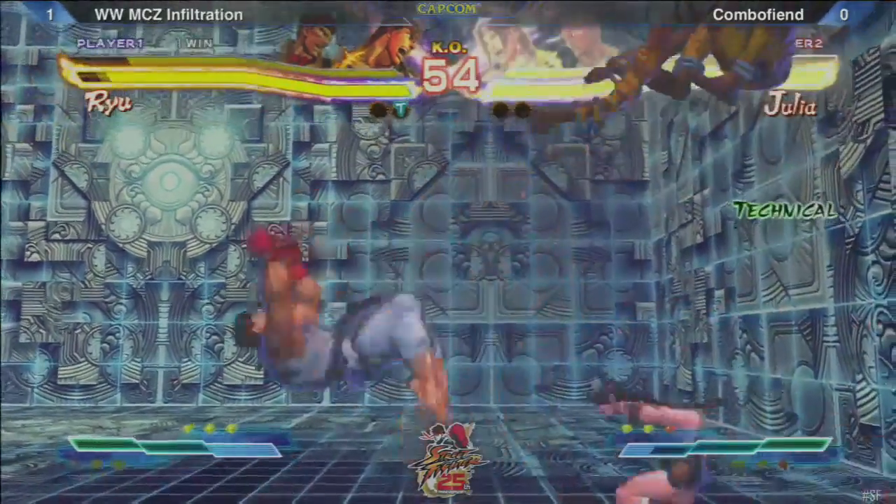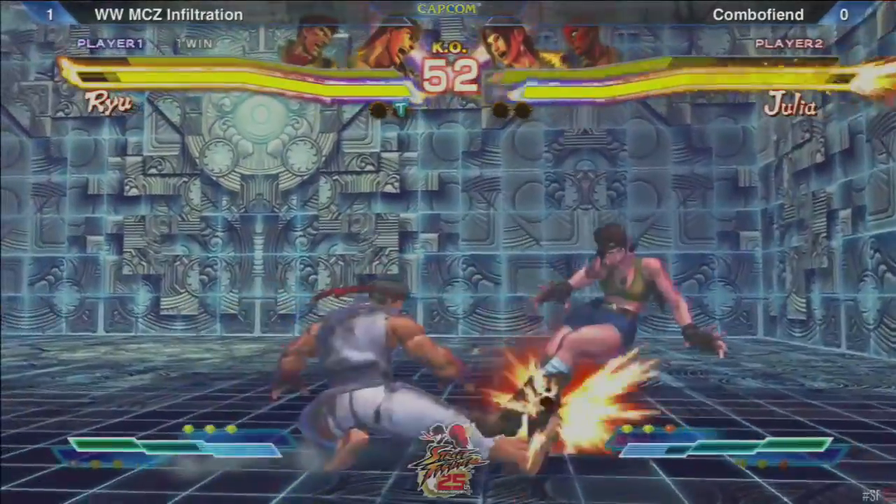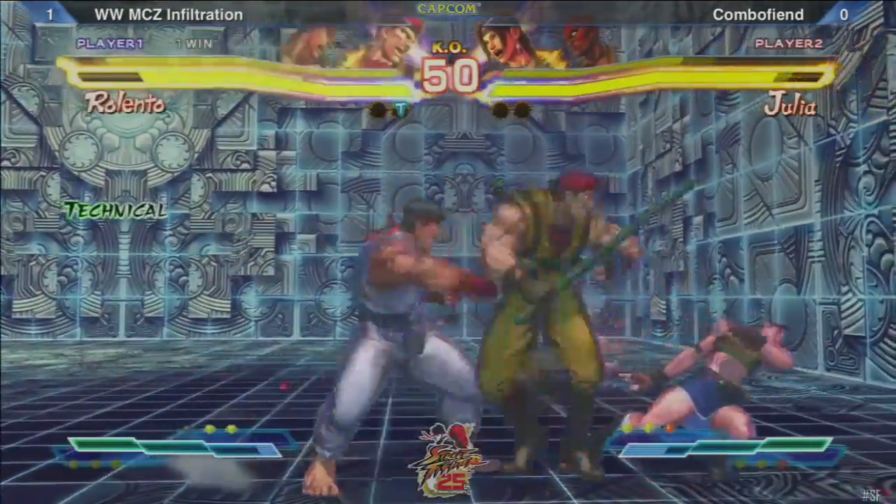I honestly have no idea why Infiltration tagged into Ryu — I think that was a mistake. His Rolento had been handling Dhalsim so well.